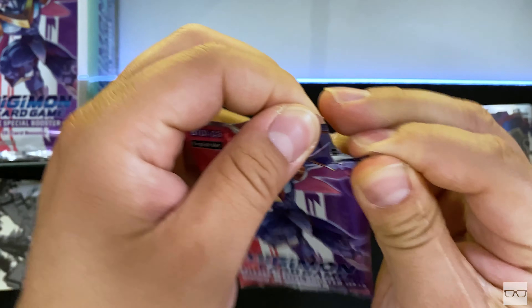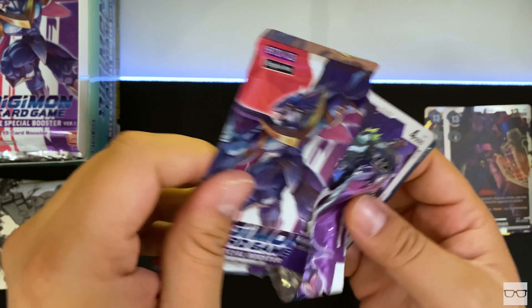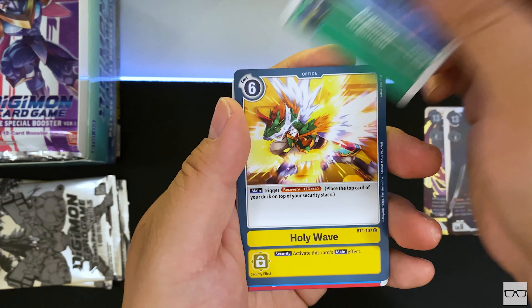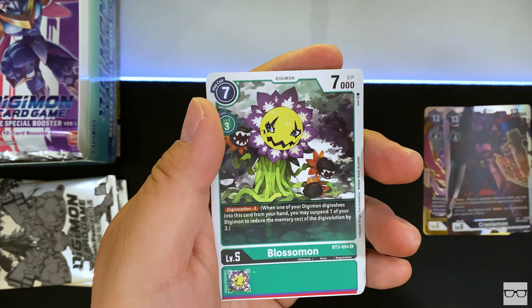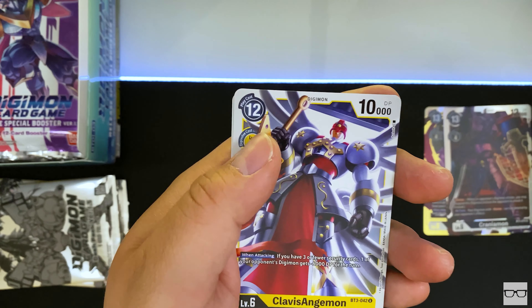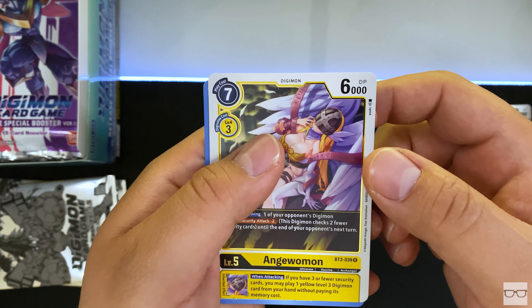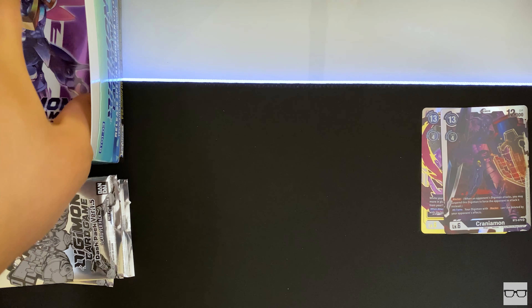On to the fourth pack, and now we have 20 after this. Shamamon, Argamon, Holy Wave, Veemon, Garudamon, Blossomon, Blossomon, Sabre Drummon, Zubamon, Demi Veemon, Clavis Angemon, Lady Devimon, and Angewomon.